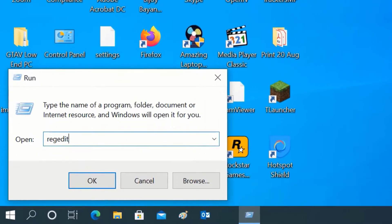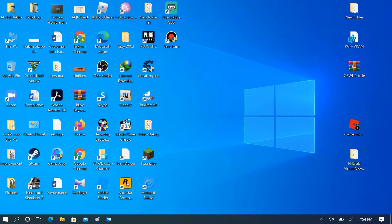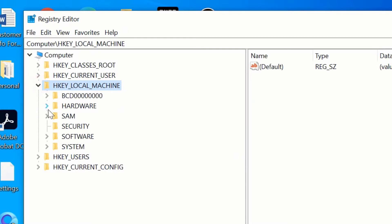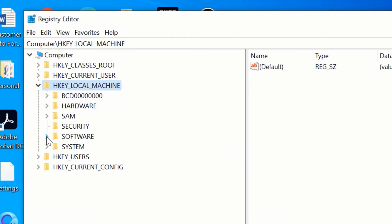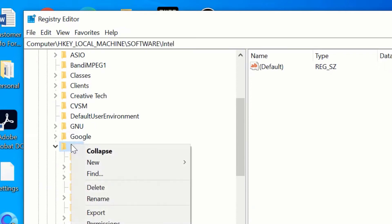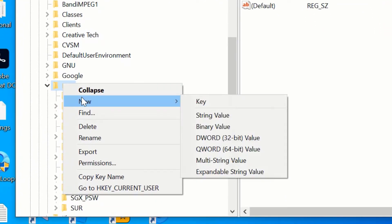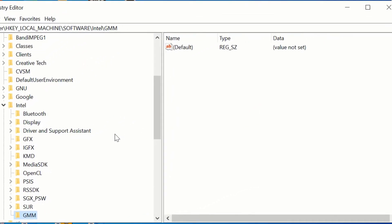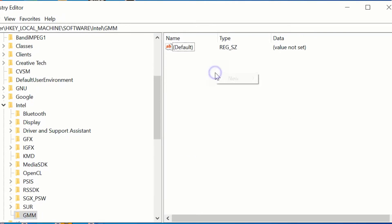Open the folder called HKEY_LOCAL_MACHINE. Under that, open the Software folder. Inside the Software folder, right-click on the Intel folder and create a key. Name this key folder as GMM — all capital letters.